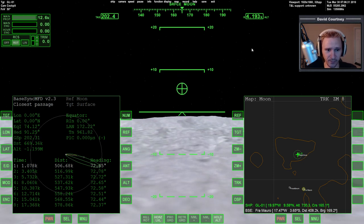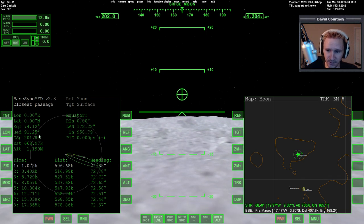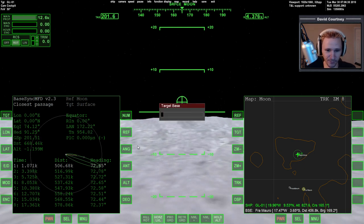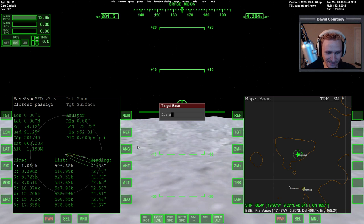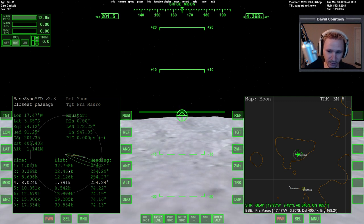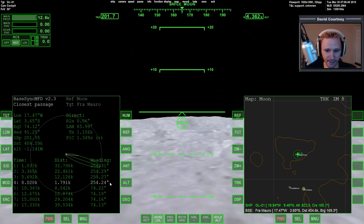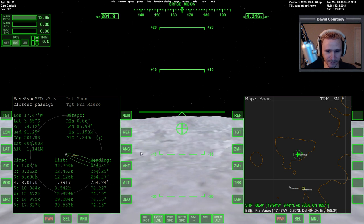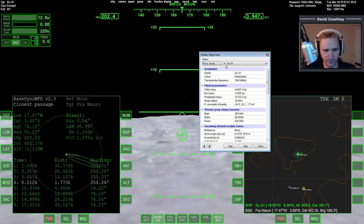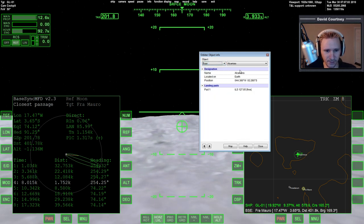I also want to turn on altitude hold so I'm not constantly climbing. I'm going to target Fra Mauro. With my current heading it looks like I'd miss it by about 32 kilometers — not terrible but not ideal. There's no radio beacon there, I wouldn't think — that wouldn't make much sense historically.